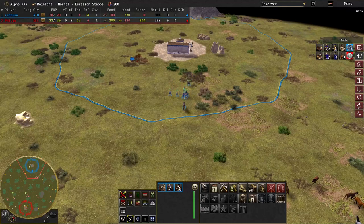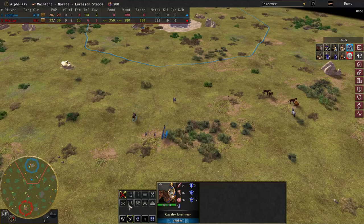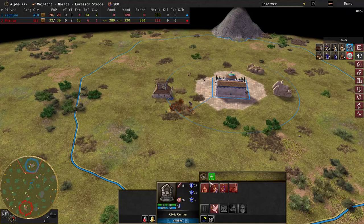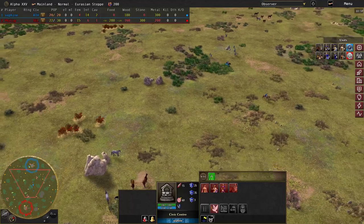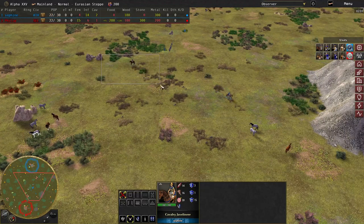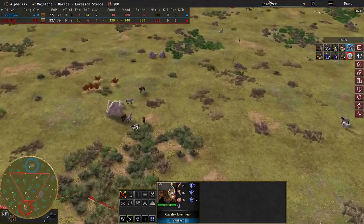So it's 12 slingers, the two hoplites she started off with, and a cavalry javelineer. It looks like she made two cavalry javelineers in total. It's useful because you don't need any additional resources. They are splitting off into two groups — heading straight down south, sending the horses, while the slingers come from another direction.